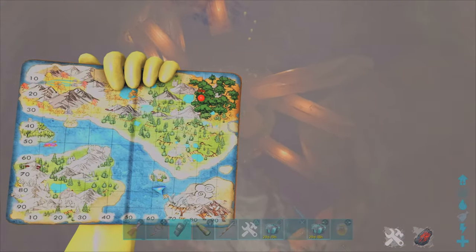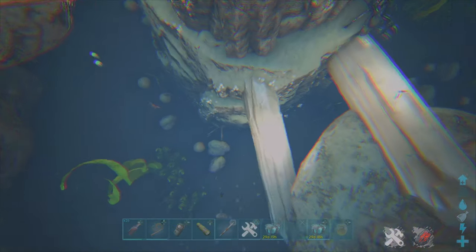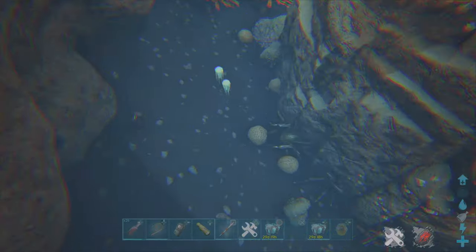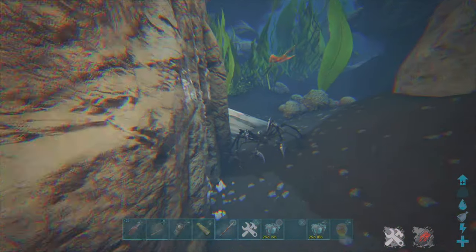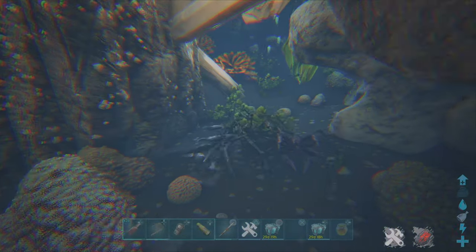For the next Carcinos spawn location — this is another very good spawn. If we go down here you can already see a bunch of caps. They are literally falling down the ceiling, and just around the corner there is a bunch more.